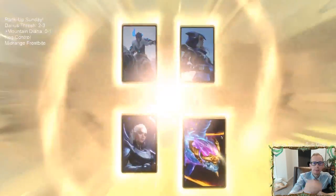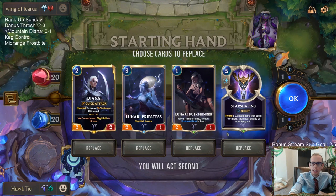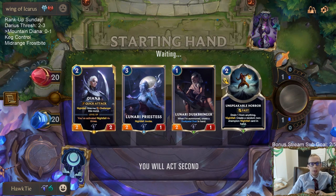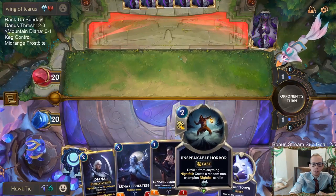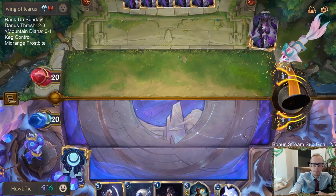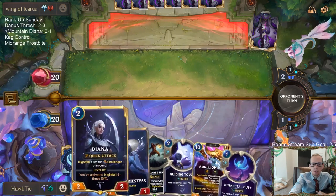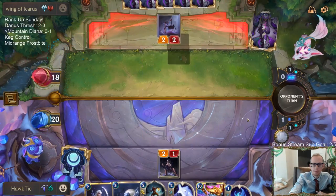Alright, mid-range Frostbite — my pick for the best deck. We're going to be playing that fourth today. Let's look at the Star Shaping options. I like Unspeakable Horror. I don't think I'm going to just play Dusk Bringer turn one — if they play Omen Hawk turn one, maybe I play it to block, but I think I need the Dusk Bringer to help turn on Nightfall. Now if they have the 3/1 or 5/1, basically their two-mana cards have one health, so Unspeakable Horror could work. Could technically play Diana this turn as well. House Spider — that's different.